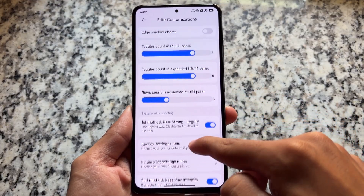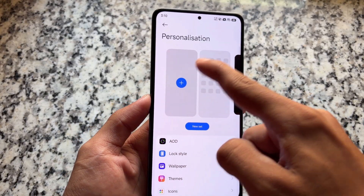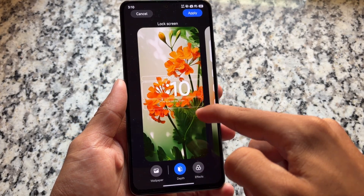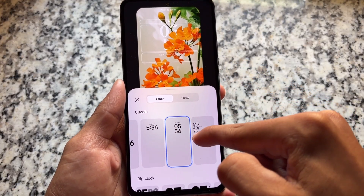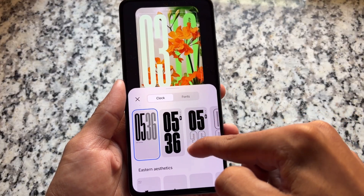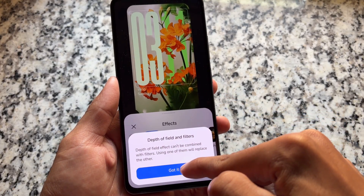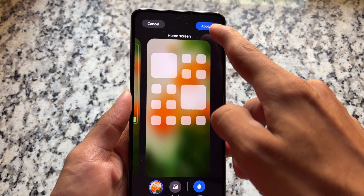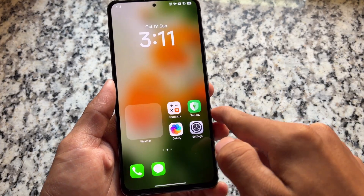If you compare it with previous versions of Elite ROM, which had a lot of extra features and customizations — this is the first initial version, so we have fewer features, but there are still a lot of things available. It brings you all the HyperOS 3 features, for example the new lock screen customizations with an insane number of features. You have a lot of similarities like iOS. Classic clock styles are there, big clock fonts, and many other clock styles. Some wallpapers look good and we have this amazing blur effect, which looks quite good. You can enable or disable it as needed — this is available in HyperOS 3 generally.